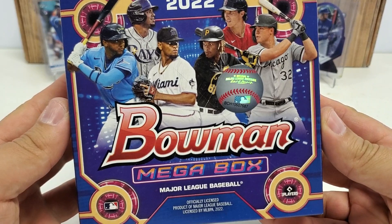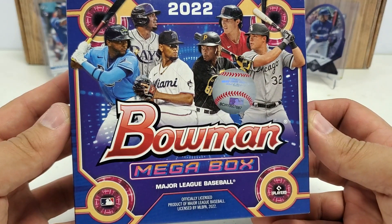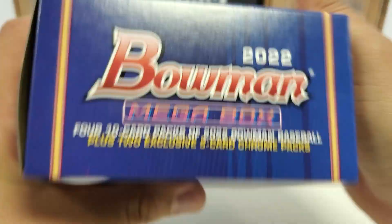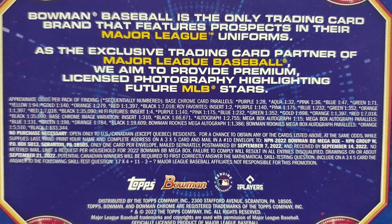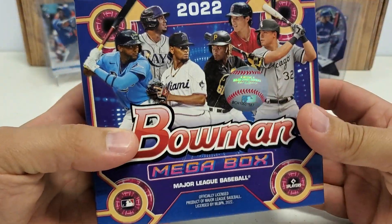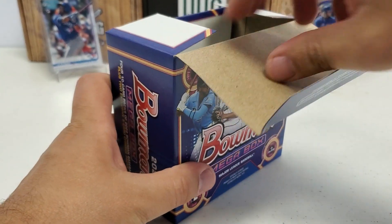Before we pull them out, there's going to be six total packs in here — four base packs, and then two of those awesome Bowman Mega Box Mojo Refractor packs, as you guys can see right there. If you want to pause and check the odds out, there you go. We got our usual suspects in here. This is just the Bowman Mega Box version of Bowman for 2022.